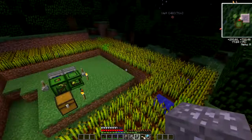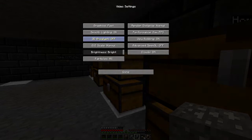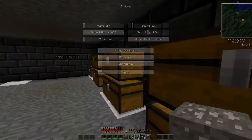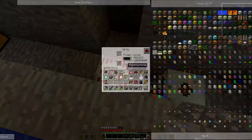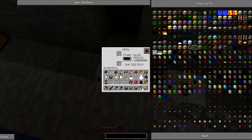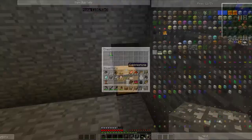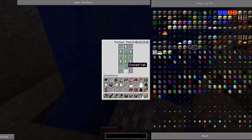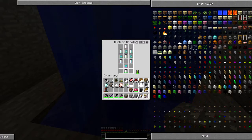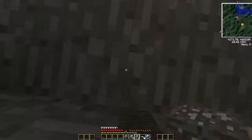I want to go check up on our nuclear reactor — couldn't think of the name there. So that hasn't exploded yet. How is power going? Okay, 49,000 EU — not bad. We'll let that charge up. Actually, let's throw another nuclear cell in there and then we'll let it charge up. It's creating a little more radiation, but I believe it's charging twice as fast, so that should be good.